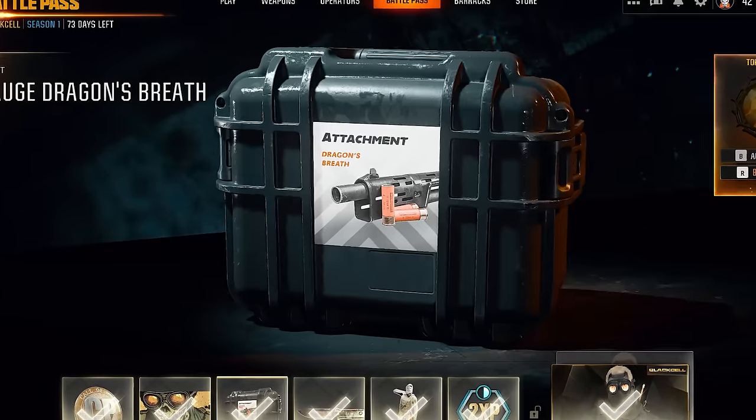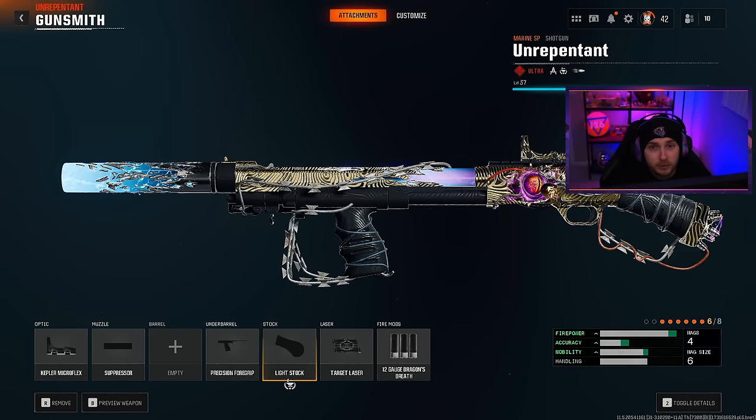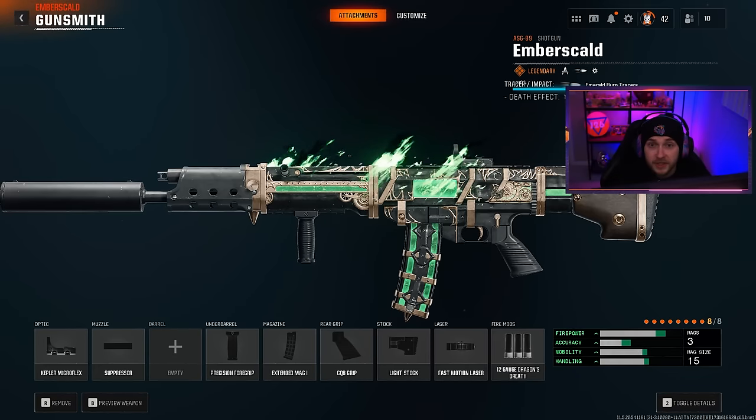In the Season 1 Battle Pass, you can unlock the 12-gauge Dragon's Breath rounds. Let's see if they're any good in Zombies. But before we head in, here is my Dragon's Breath build for the Marine SP, and here is my Dragon's Breath build for the ASG.